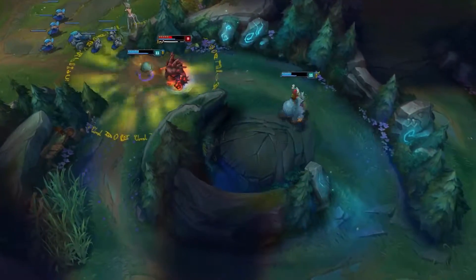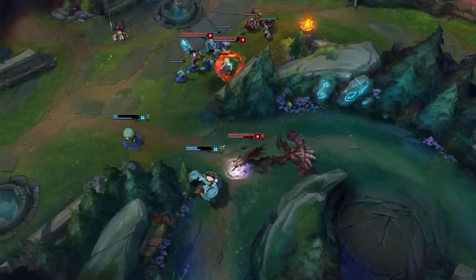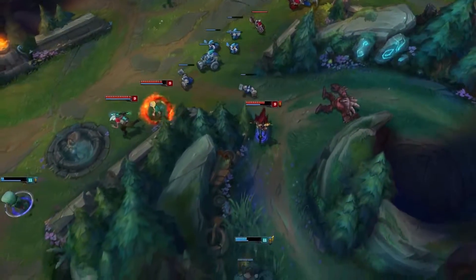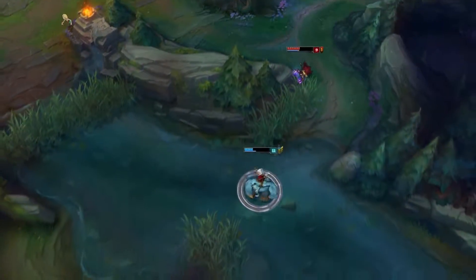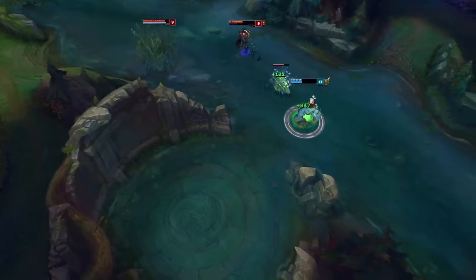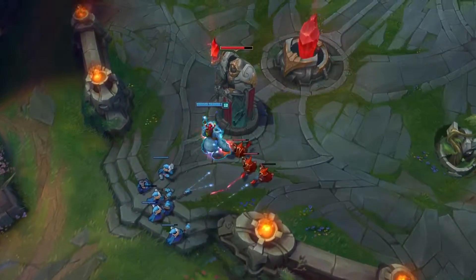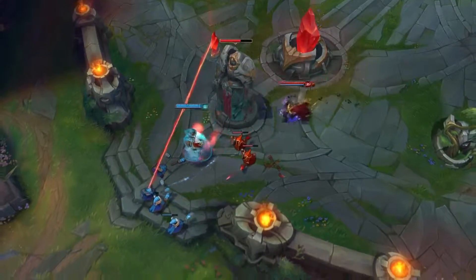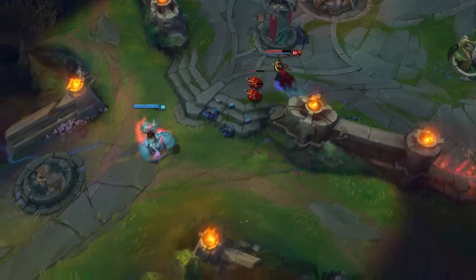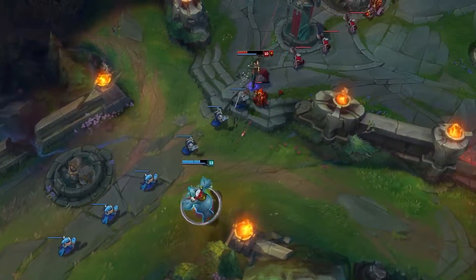The only problem you can have is that Annie will be under tower all the time — if you play Nunu decently she'll be under tower mostly the whole game. The biggest problem is ganks. If the enemy team has someone like Shaco who can just appear in front of you, that will be a problem. But usually you can see the jungler coming, activate your W, run away through the jungle, Q monsters, and be on full health all the time. You can also E him to slow him.